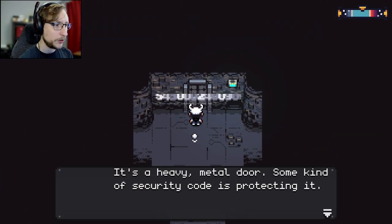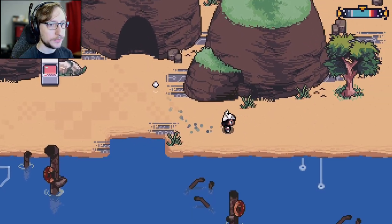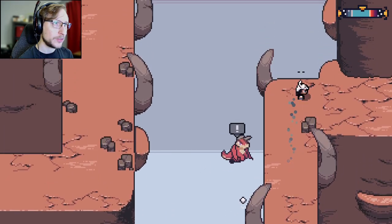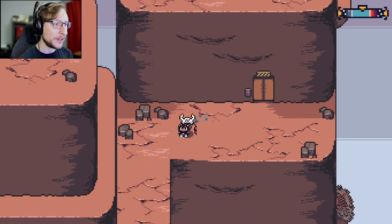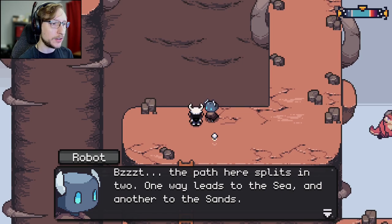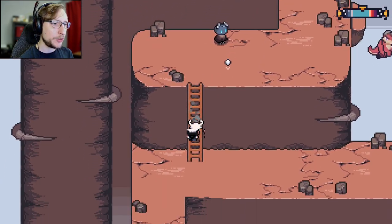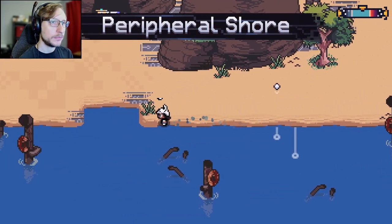Hidden alcove — it's a heavy metal door. Some kind of security code is protecting it — literally a code. What else is here? We haven't been up this way. This is where the sand is — the sand area. We need a whistle to get those birds. That goes down there. I guess that metal door with the code is more important.